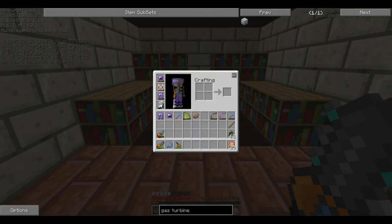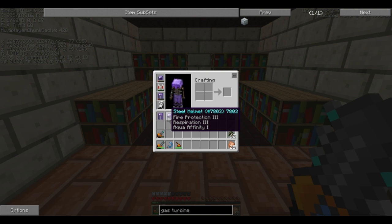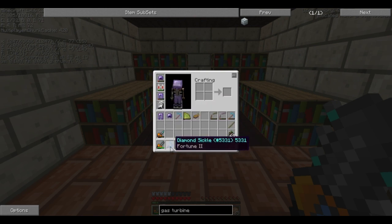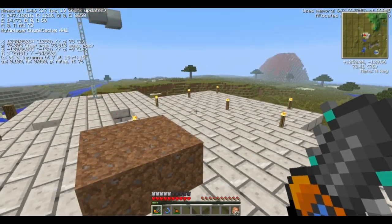I'm back from my little grinding expedition. I got myself my Fortune III pickaxe — just combined the two Fortune IIs. Got fire protection IV, respiration, and aqua affinity on the helmet. I enchanted the sickle and just got Fortune II — nothing overly amazing but better than nothing.